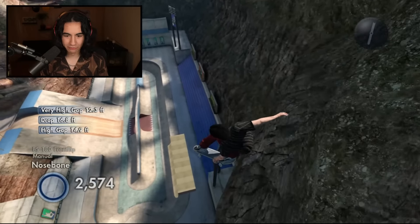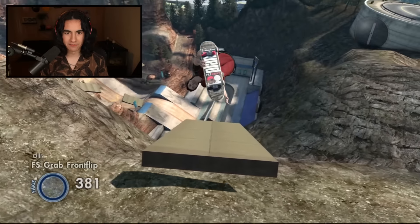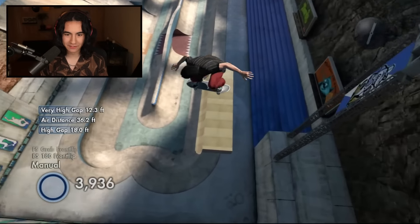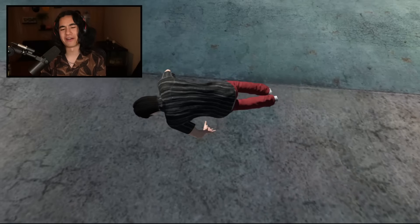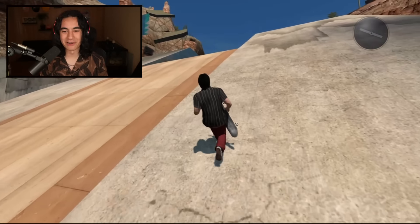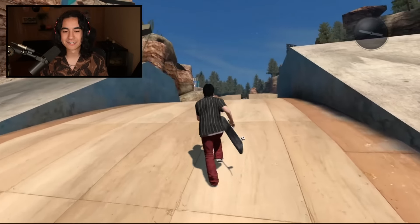I've never actually done a flip off the mountain — I don't know if it's possible, but let's do a little manual. I feel like a manual trick there is pretty cool. All right, ready? We're going to combine everything — front flip to manual and then ride down. That's got to be it, right? Front flip, manual, and then more to the left. Bang! Bang! Perfect! Absolutely perfect. That is fun. Now I see why he added that.